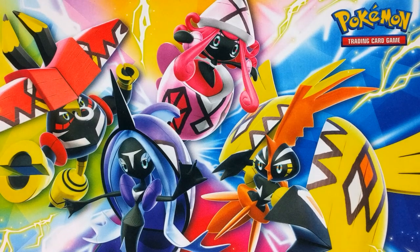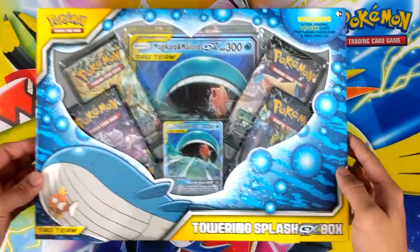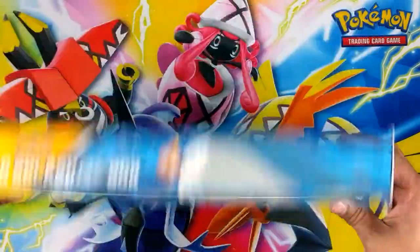What's going on guys, happy new year, it's 2019 and we're here with the first brand new product - the Magikarp & Wailord GX box. It's pretty sweet, so let's not waste any time and get cracking.